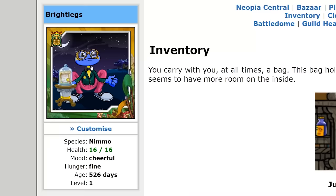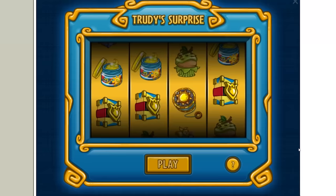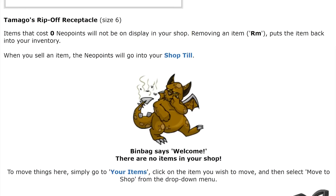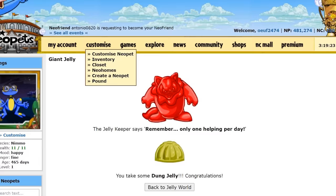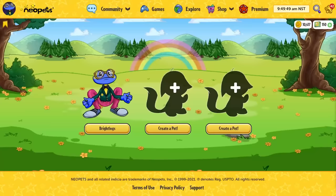Proud of you Brightlegs — ain't no shadow gonna keep you down now, is there? Another thing I was up to during the time between episodes 8 and 9 was playing Trudy's Surprise every day without fail, which translates to roughly 180 days in a row. Plus, I've been playing it every day since then, and when you total my winnings along with the profits made from my rip-off receptacle, I have reached a bank balance of over 12 million Neopoints. That's the power of consistency and compound interest, baby. I also made a concerted effort to make a collection of the omelettes and jelly that you can get for free each day, and I have them proudly displayed in the gallery. So although it was a while between episodes, I was still out here making moves.